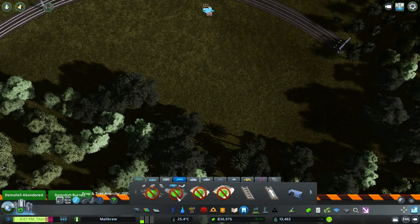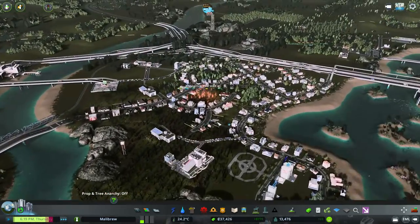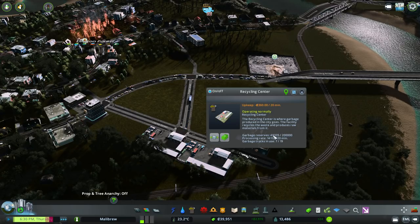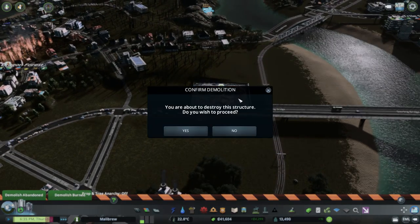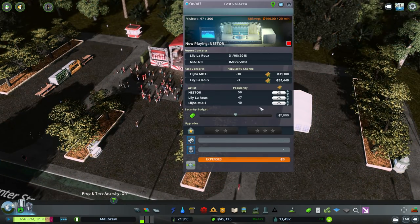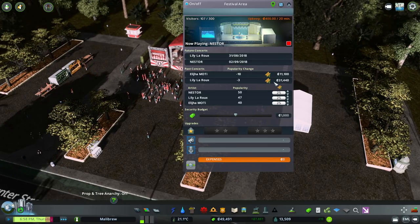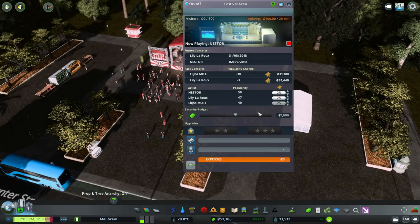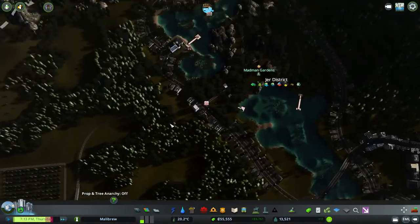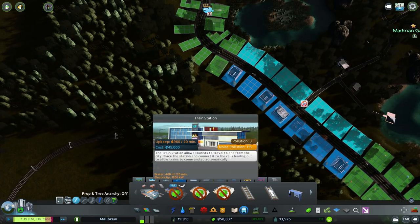Let us wait until we've got 45,000 — we're almost there. And then we can buy just one of the main stations, the basic ones. We've got 45,000 — we're gaining some money now. Right, let us put in here a train station. I think we're going to go with the standard, normal train station, just for money reasons. So that needs to go there, and the road needs to go there.